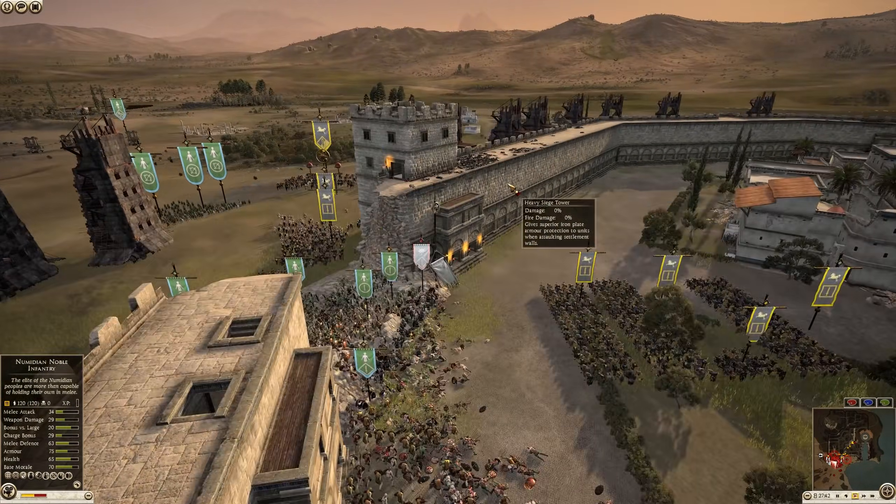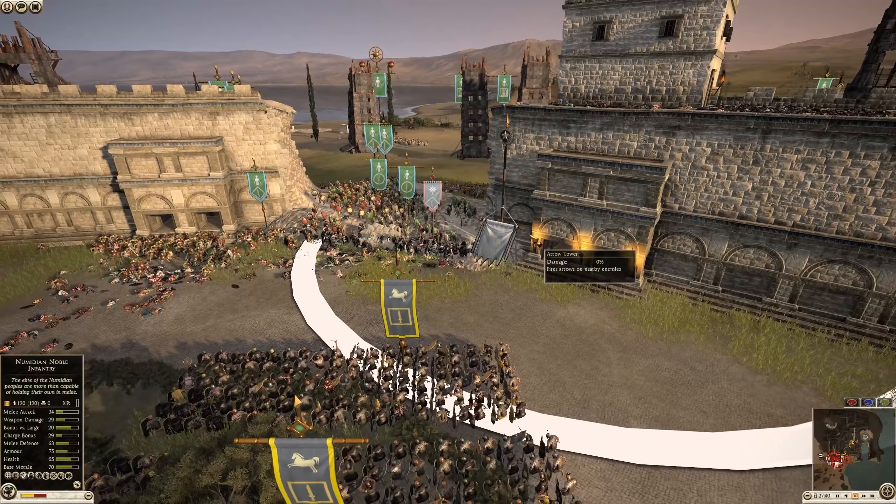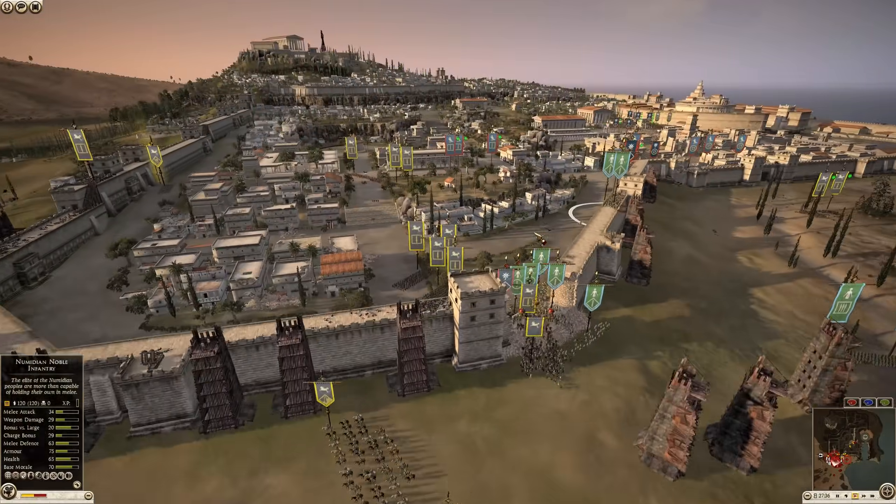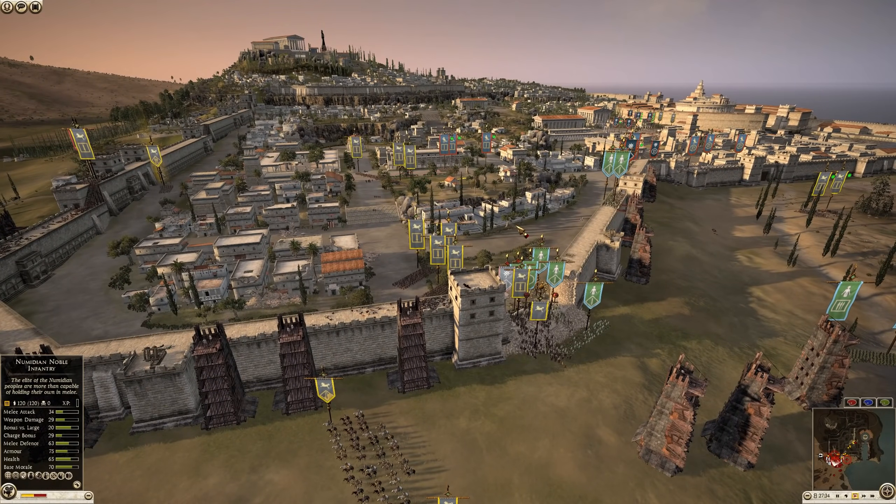There's a lot of opportunity for both sides to prevail on this map. They're probably moving up troops here because of the cliff right here — if the attackers take this cliff, it's going to give them a nice vantage point with their archers and it's just going to be devastating.